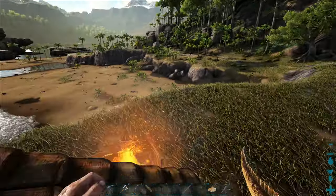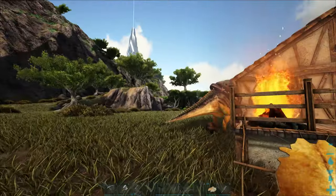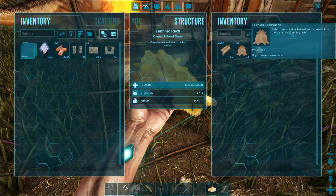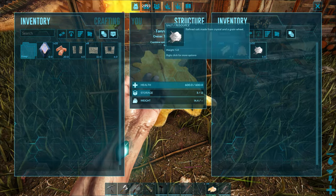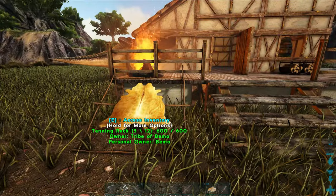Did quite a bit of resource harvesting. I tried finding some cement paste but can't find any beaver dams. We got a lot of metal and the other resources, and we should have enough hide — or leather, sorry. We got 60 of them. It's a very long time for this to process — like 40 minutes, I think somebody told me, for that to change over. We might make a second one depending on how much we actually use the leather.